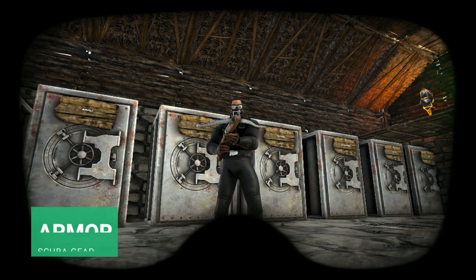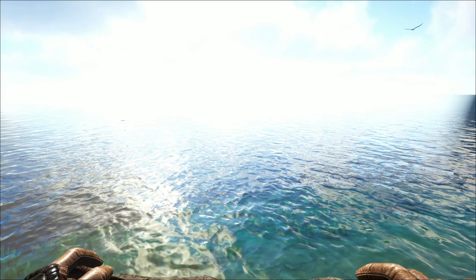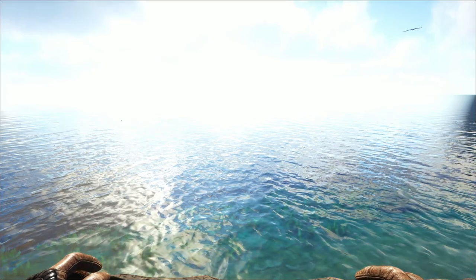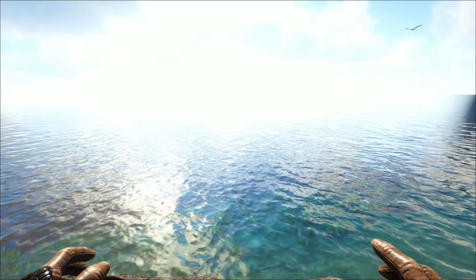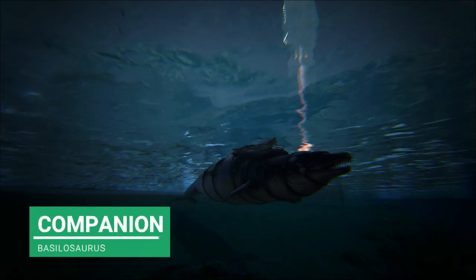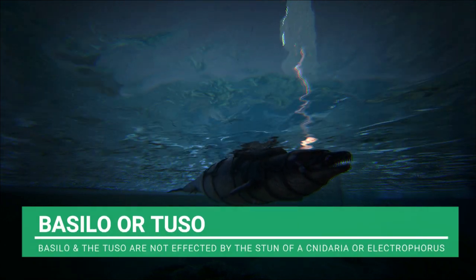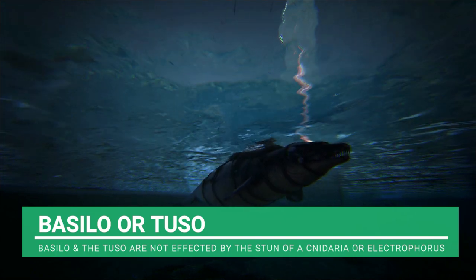We're taking some armor and scuba gear. If you haven't got any, you're probably going to need a Dimetrodon. When it comes to taming food, biotoxin is the best thing to take. I don't actually have any, but I'm going to kill some Niderea while I'm down there and collect it off their dead bodies. For our dino companion, we are taking the Basilosaurus, simply because this guy is not affected by the stun attack. If you don't have one, you can also use a Tusoteuthis, which is also unaffected by the stun, but you're more likely to have a Basilo.